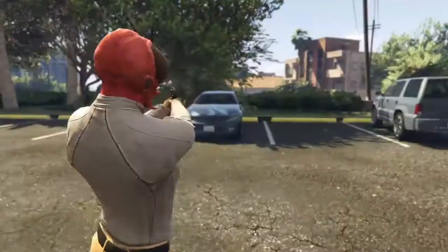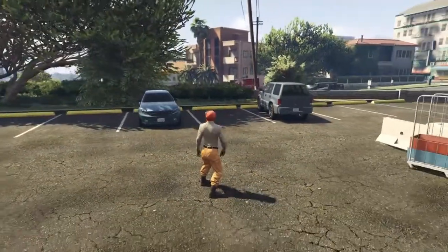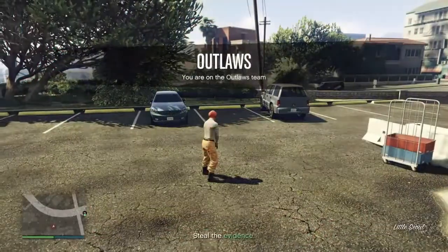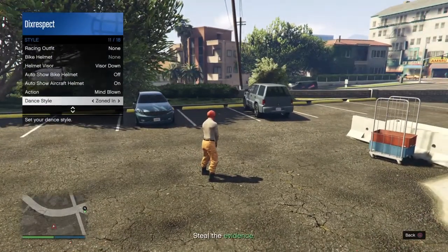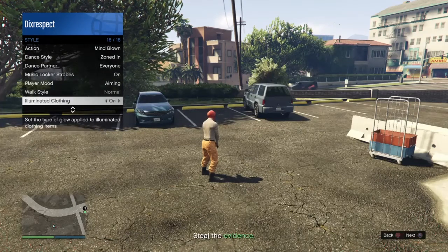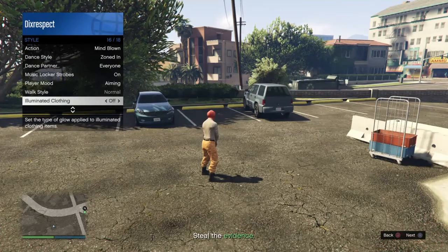You're going to want to do the same thing as the purple — just take out your interaction menu, go down to style, then go down to illuminated clothing. Spam that for about 30 seconds and leave it up, then just wait until you get kicked out.